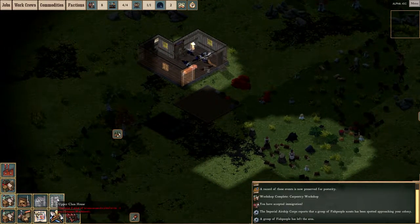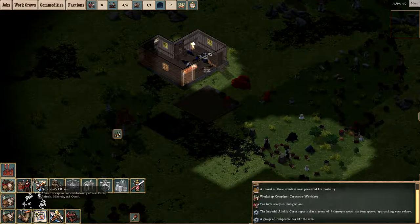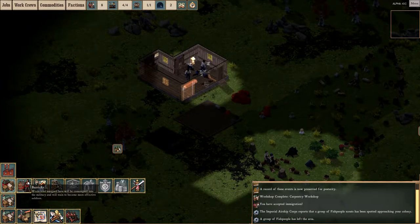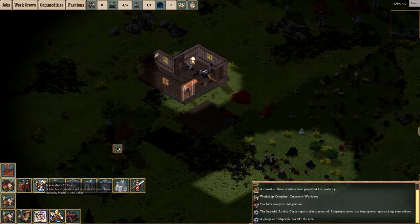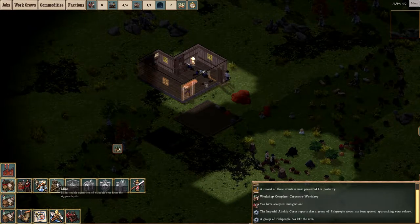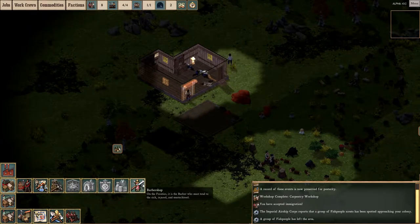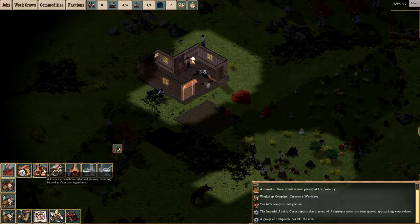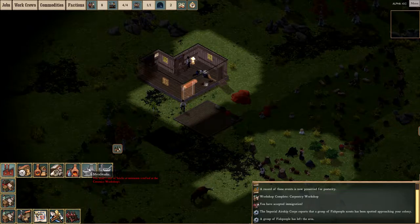Just looking at some of the buildings — you can see there are three types of houses, offices, barracks. Oh okay, yeah — that's how you can make more soldiers. If you make a barracks, you can assign people there. Naturalist office, mine, barber shop, laboratory. And in workshops you have carpentry, kitchen, textile, ceramics, metalworks, and kind of shop.